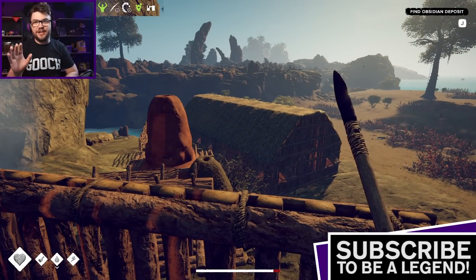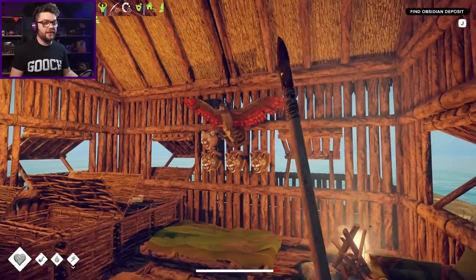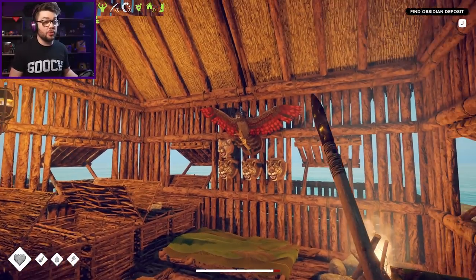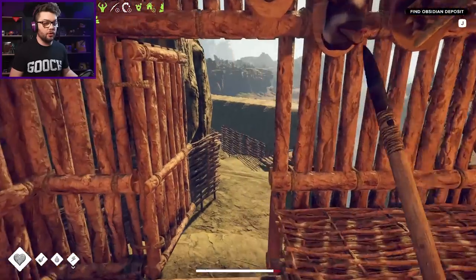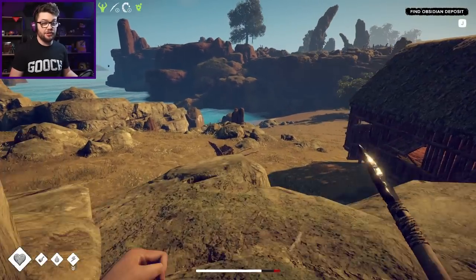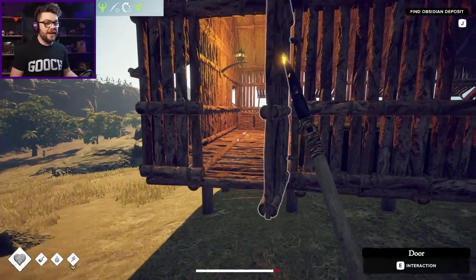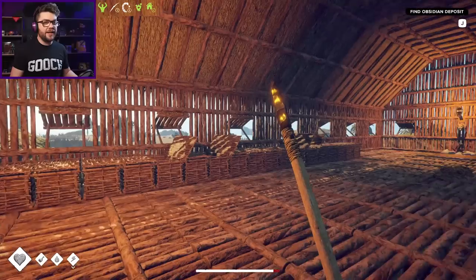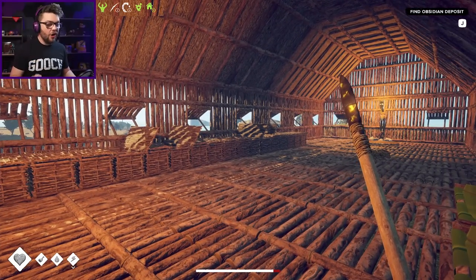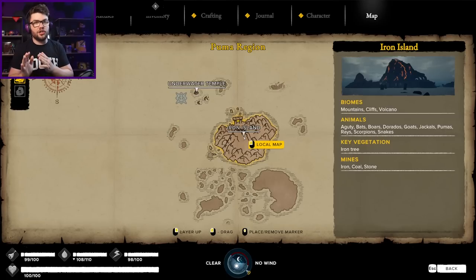I got tired of having zero storage, so I've moved all my stuff out of this little hut up here that is basically just like my bedroom at this point with all my wonderful trophies on the wall, and moved everything down into the big longhouse down here, which is just a gigantic shed with nothing but boxes. Now I'm ready to crack on and get back to the new region, back to Iron Island and try and get myself some new materials.